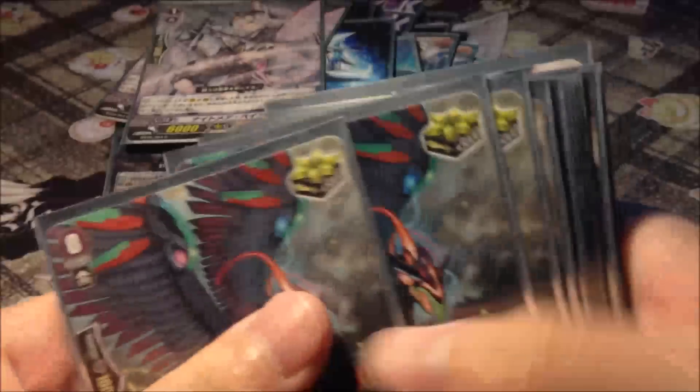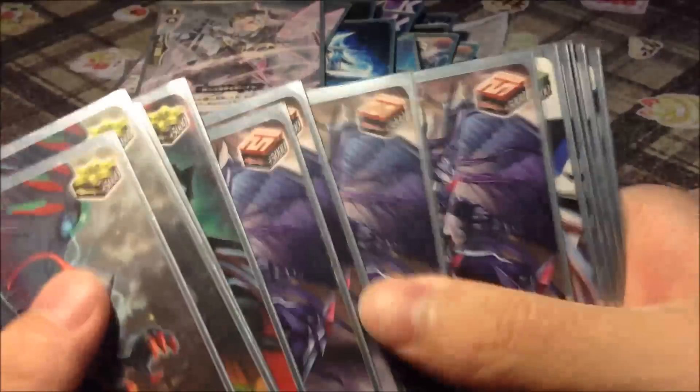4 8k Vanilla, Charon. 2 Nightmare Painters. And for the triggers, it's 8 crits, 4 Draws, and 4 Heals.